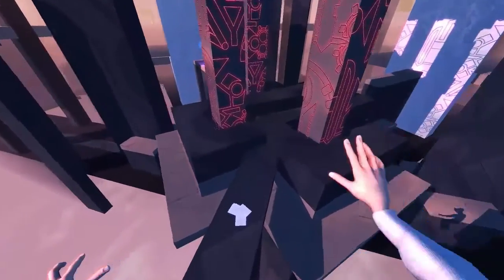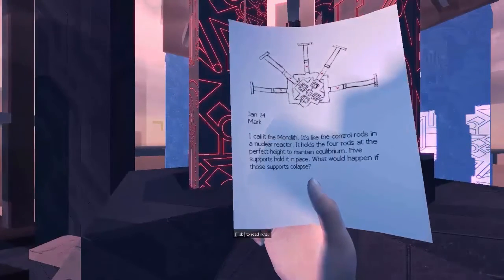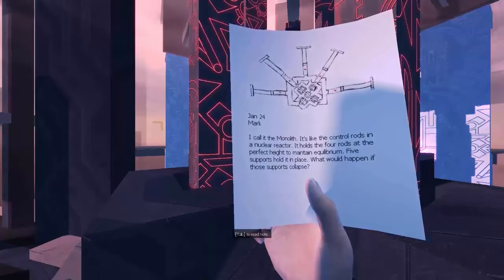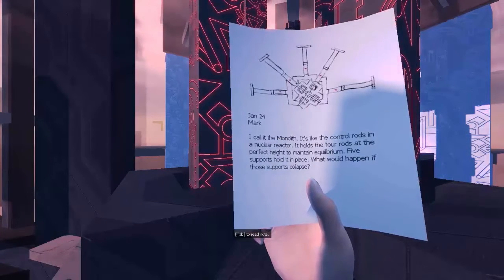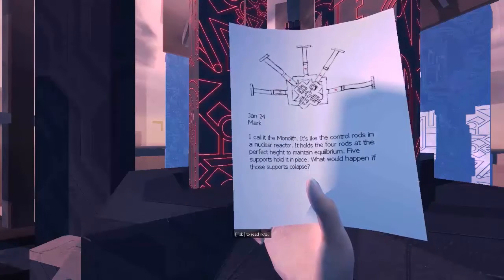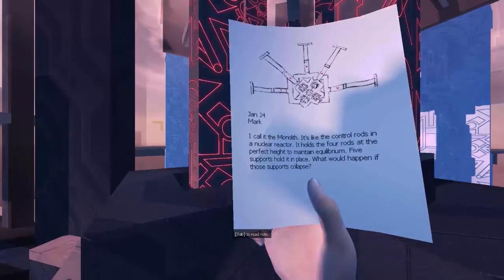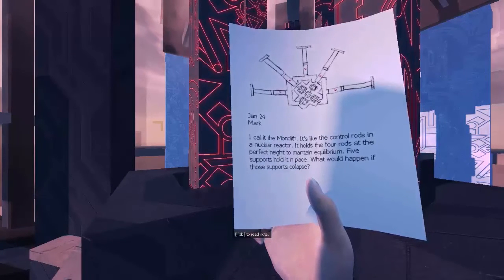Okay, let's go ahead and see what this says. January 24th mark. I call it the monolith. It's like the control rods in a nuclear reactor — it holds the four rods at the perfect height to maintain equilibrium. Five supports hold it in place. What would happen if those supports collapse?